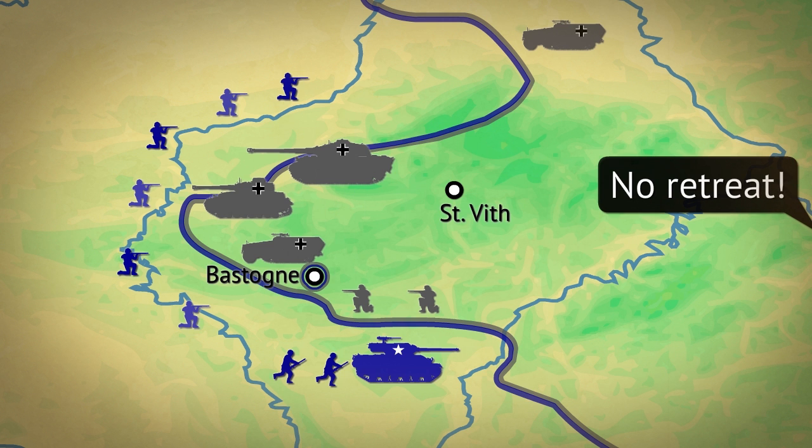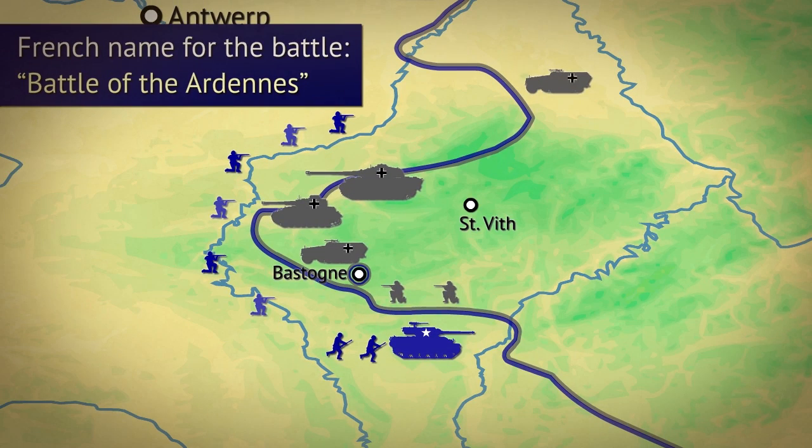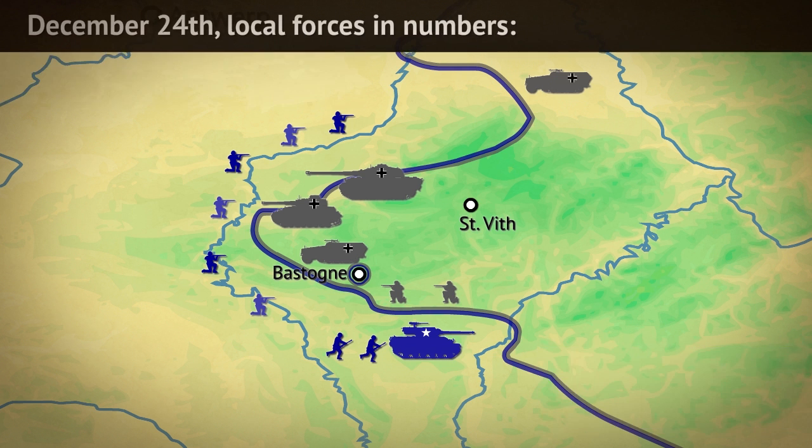At that point, some German generals wanted to retreat, but Hitler did not allow it. Incidentally, the name 'Battle of the Bulge' stuck in the media as the protrusion German forces made into Allied lands resembled a bulge on a map.